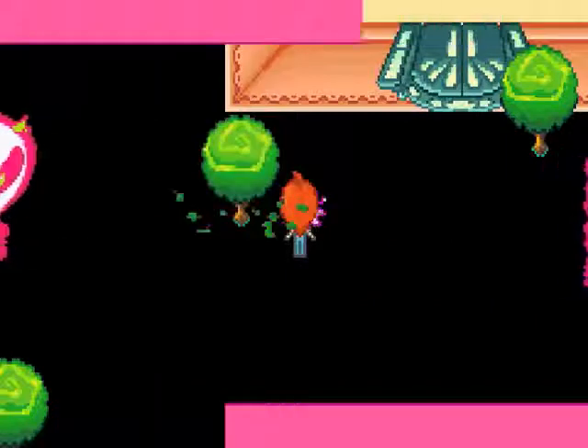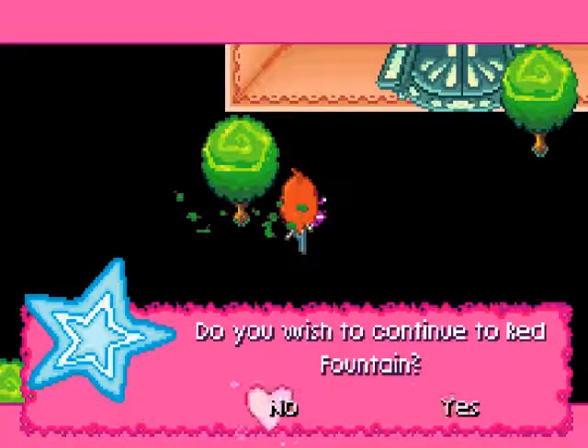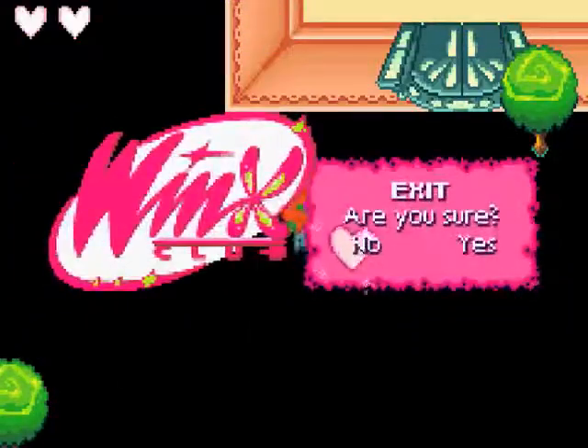Basically what you do — as you can see, I walked forward and hit the trigger but also pressed start. What happened was the yes or no prompt came up to warp to the red fountain, but my start menu also came up in the back. So I pressed yes, which starts making me go to the warp, but then my start menu comes up and I can exit.